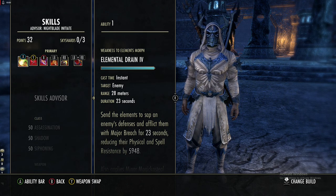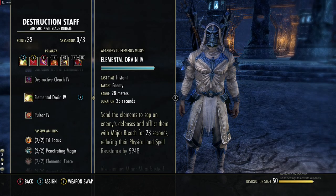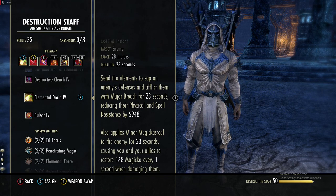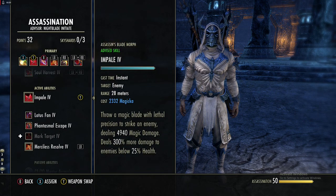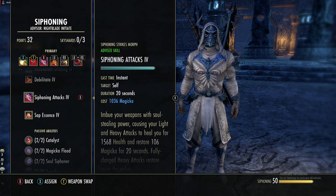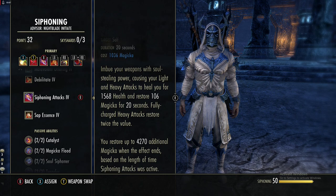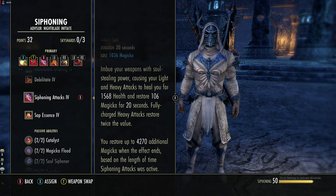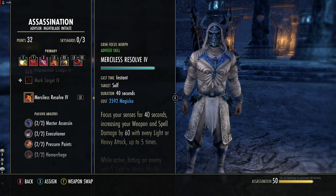Onto the skills. Our primary staff is only used when we enter combat — otherwise you'll be on your back bar most of the time. The first skill is Elemental Drain from the Destruction Staff line, which applies Major Breach and Minor Magicka Steal for 23 seconds. Next is Impale from the Assassin skill line — the magicka morph, making it a long-range execute. We're also using Siphoning Attacks from the Siphoning tree, which heals us for 1.5k health and restores 100 magicka for 20 seconds, then grants an additional 4.3k magicka when the effect ends.